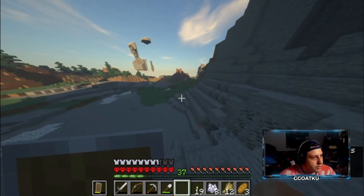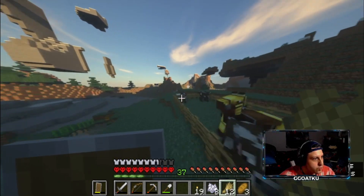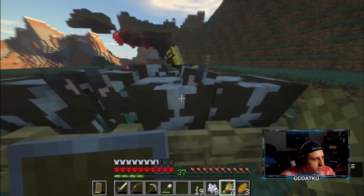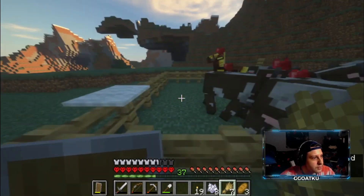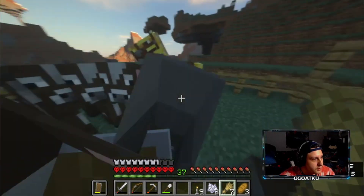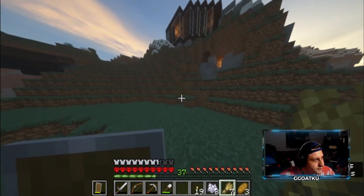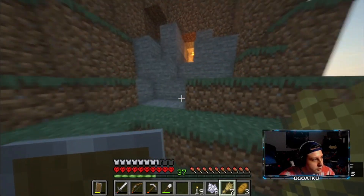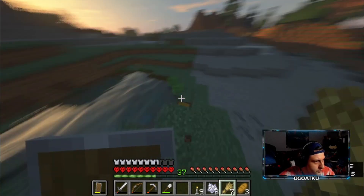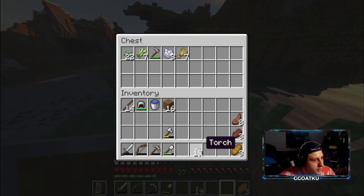All right, we got 12 pieces of wheat — we could go breed the cows finally. Move, move — yeah, come over here boys. Come in your boss, that's what I'm talking about. Y'all done. I'll leave this out here — what am I doing? All right, throw that in there and throw this in there.